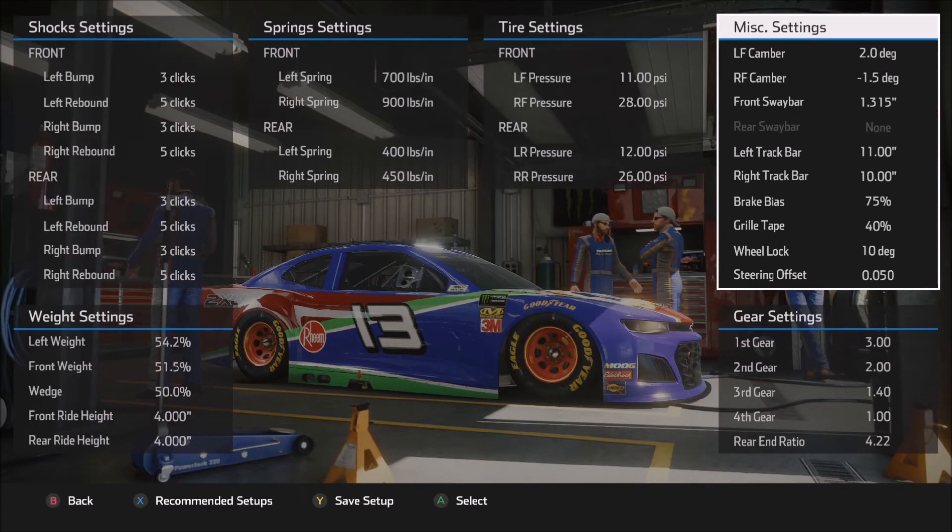75% was a good middle-of-the-road number to use here on the channel. For grill tape, I don't think I adjusted it one time — I'm pretty sure that 40% was the default number when I came in here. Because it really doesn't affect the handling of the car, there was really no reason to adjust it unless the car began to overheat, and since that didn't happen, I simply left it where it was.